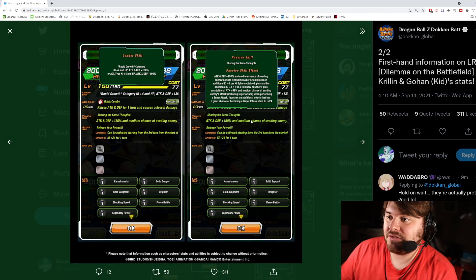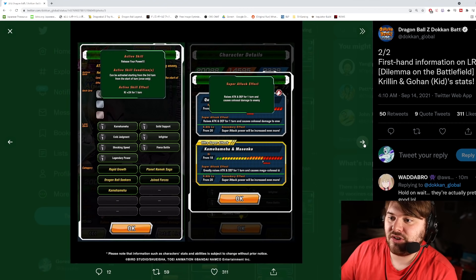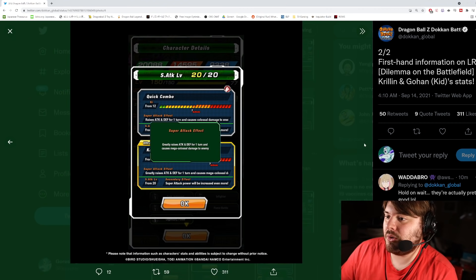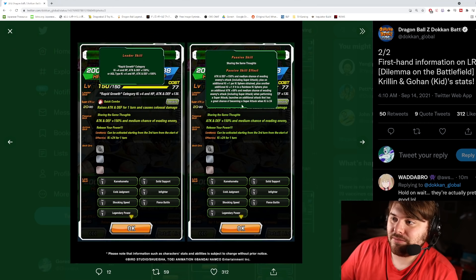It looks like you can still activate their active skill even in battle armor. Their super attacks don't change either. The great chance of the additional super attack with 24 KI and the rainbow orb bonus are pretty good, and they're also getting 20 more attack and defense from the stat buff too. They're looking pretty good overall.